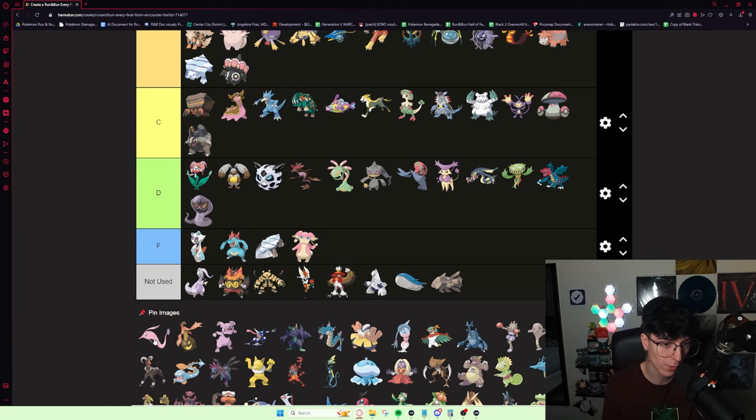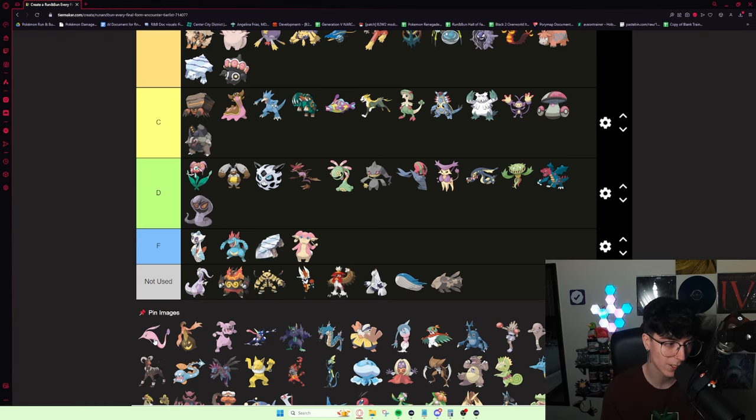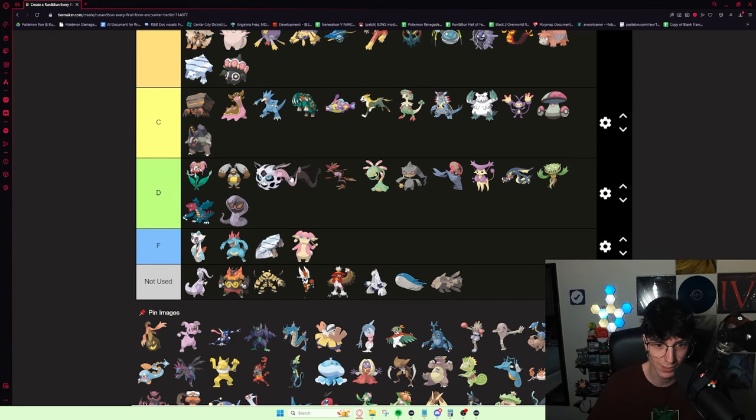Gorebyss — Run and Bun Champion Gorebyss, mind you. Despite being a champion, this thing is not very good. It does get Swift Swim and has pretty good special attack, but it's a pure Water type. It gets Flip Turn, which is obviously a really good move. I would put it somewhere in D tier.